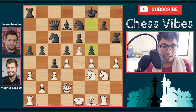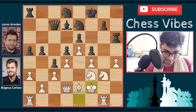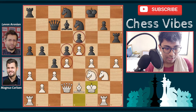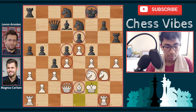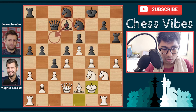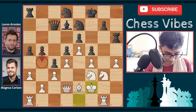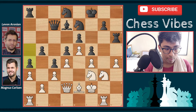Magnus didn't take en passant and instead played bishop to e2. Then knight d8, king f2, and a4 — a4 was a mistake by Aronian. If you look closely, the center is completely closed and white's pieces are slowly coming to the kingside to attack the black king on f8. Black should be attacking on the queenside with b4 ideas, but a4 completely stops that plan.